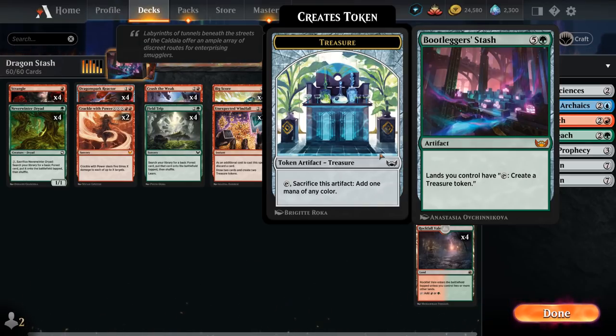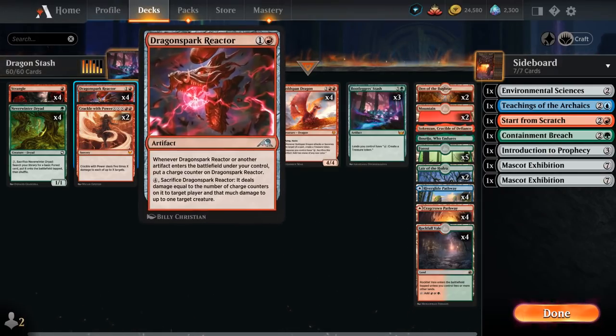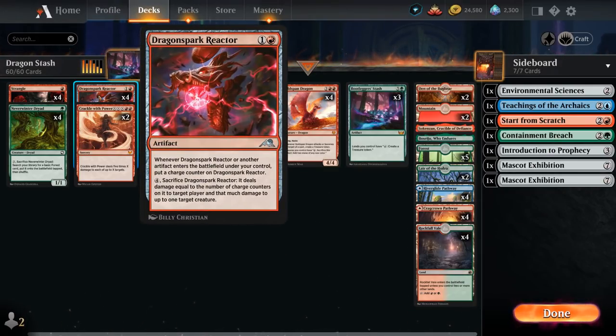It doesn't necessarily generate extra mana unless we've got some more synergies going with it, and the main synergy we're exploiting in this deck is with Dragon Spark Reactor — a two-mana artifact that when it or another artifact enters the battlefield under our control, we can put a charge counter on it, then for four mana sacrifice it to deal damage equal to the number of charge counters to a player and a creature. So if we tap one of our lands to make a treasure, we get to put a counter on our reactor, which will quickly add up.